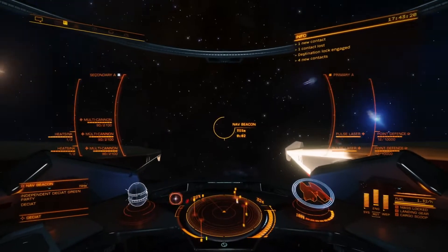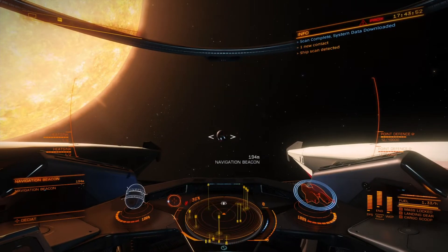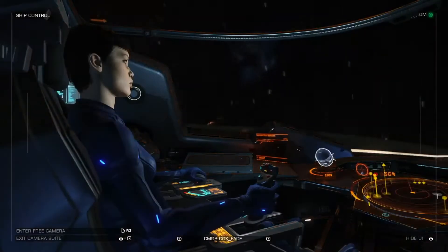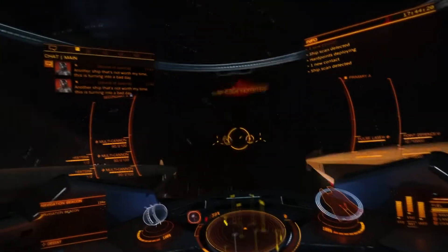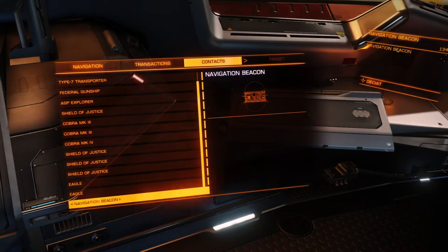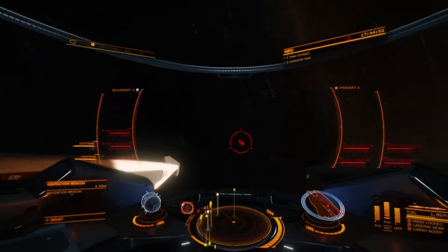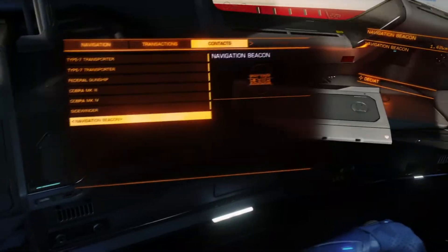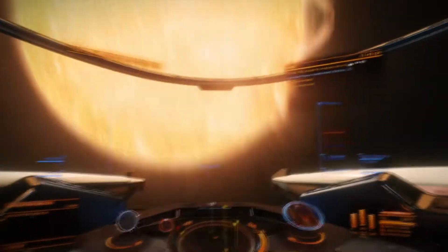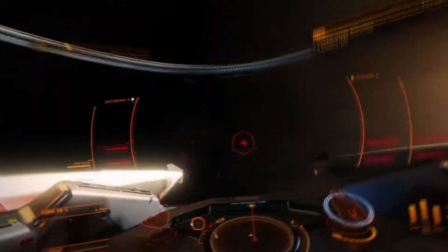Head to the nav beacon and once you get there, it's going to take a minute. You don't have to scan the nav beacon — I just do that out of habit. You're going to have to hang out for probably maybe three to six minutes before the wakes start happening. Because you're in solo play, things aren't really happening in that area until you get there, and that's when the NPCs start spawning in. You've kind of got to wait for some NPCs to jump out, because what we're scanning is their energy from when they jump out into frameshift.